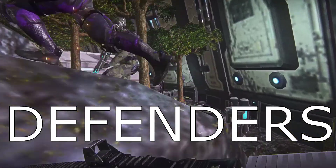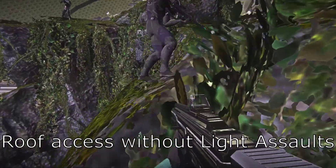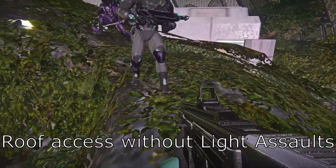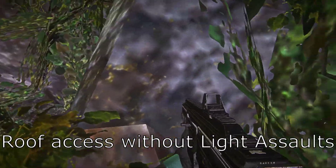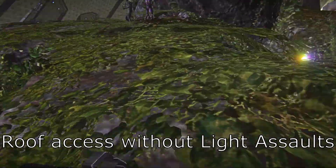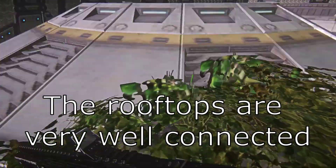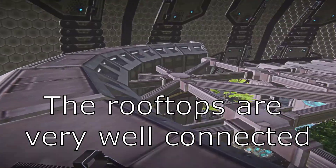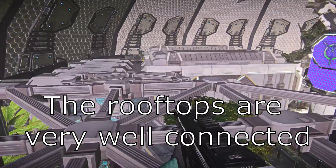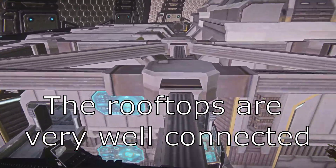Defending a Biolab. If you arrive before the attacking force, you can take the opportunity to get non-light assault classes onto the high ground. The rooftop area is surprisingly well connected, and it's important to control.